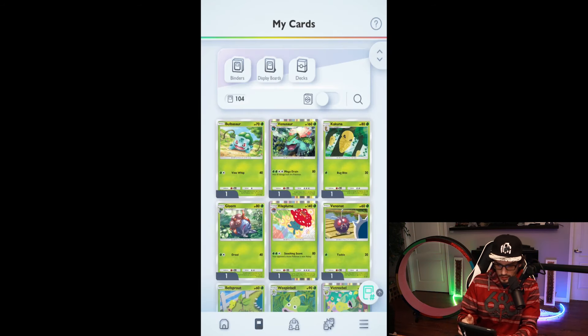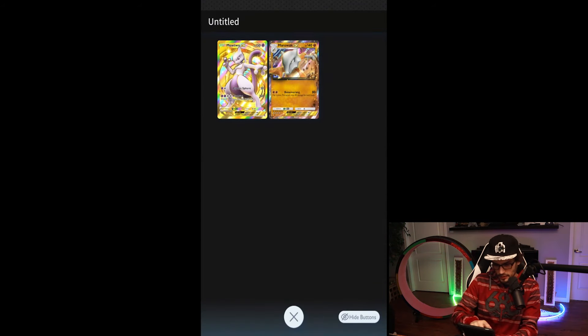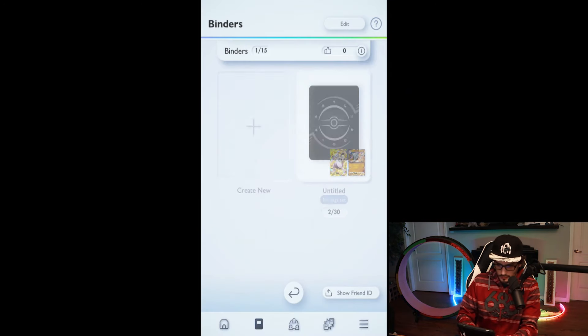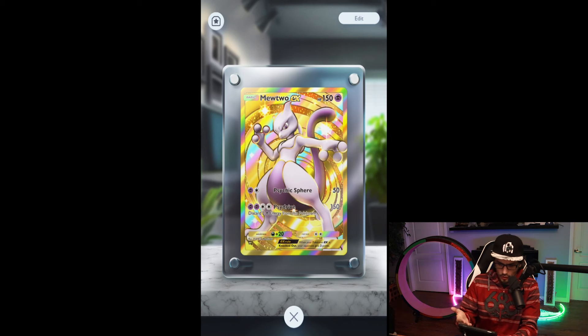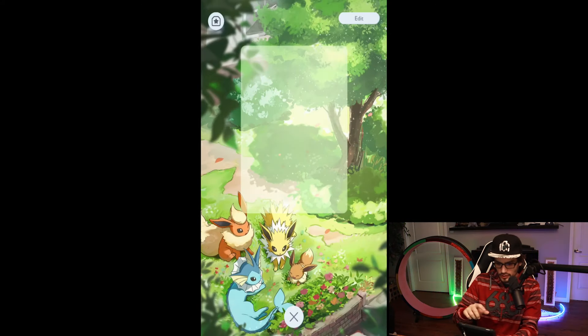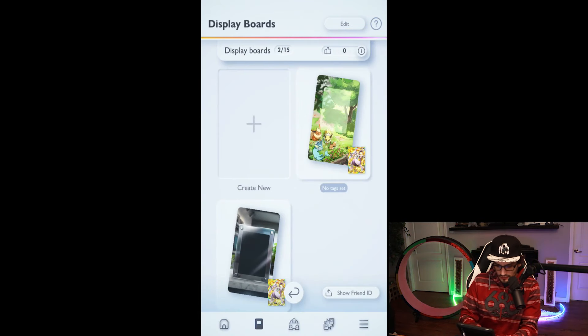I think we kind of talked about the collection already. New custom binders — I think I made one really quickly, it's untitled even still — but you can put specific cards in your binder. There is also the display board, which is just like a card holder. It's kind of weird but at the same time that is so classy. You can get different backgrounds for all of this as well as you collect different things. So there's definitely an emphasis on that collection experience. Moving into the social hub now — you'll notice that it says trade here: coming soon.